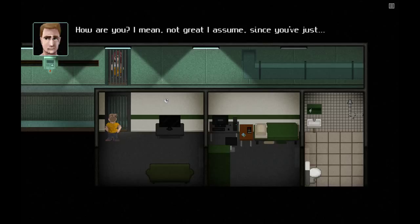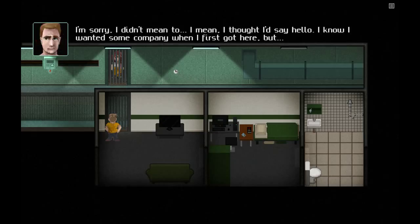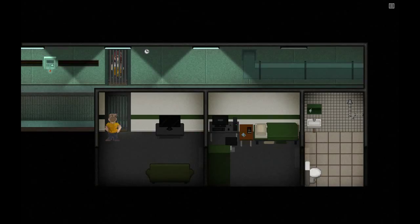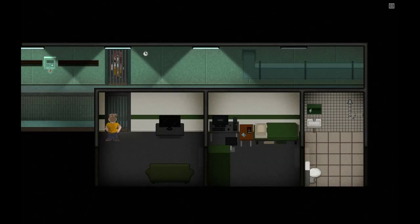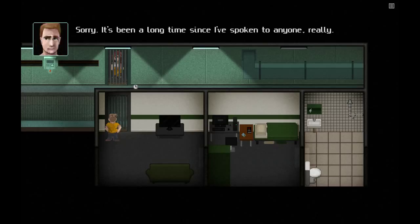It's been a while since I've seen another face. How are you? I mean, not great I assume, since you've just ended up in jail. I'm Richard anyway, nice to meet you. Alice is a little bit reserved — closed off, perhaps. Richard can be a little bit condescending, sometimes patronizing, but it has been a long time since he's spoken to anyone.